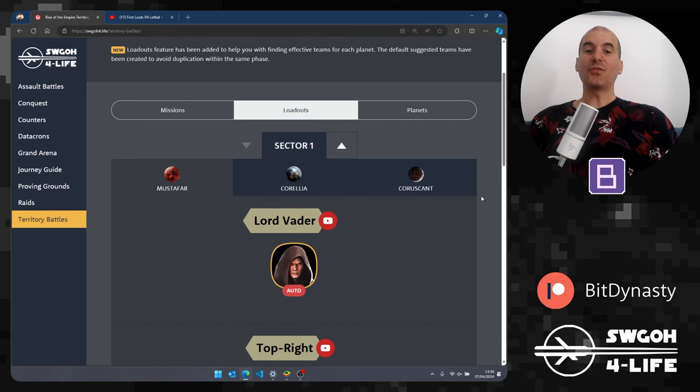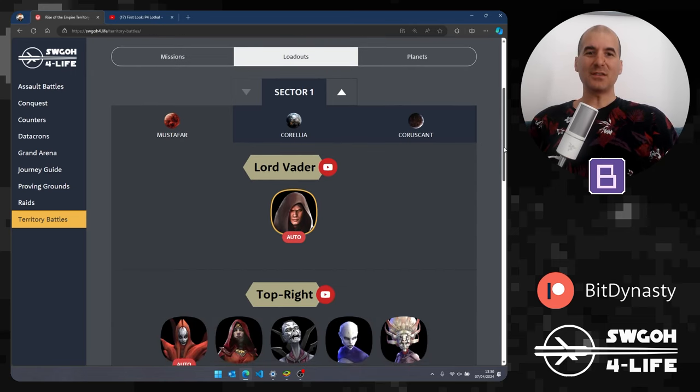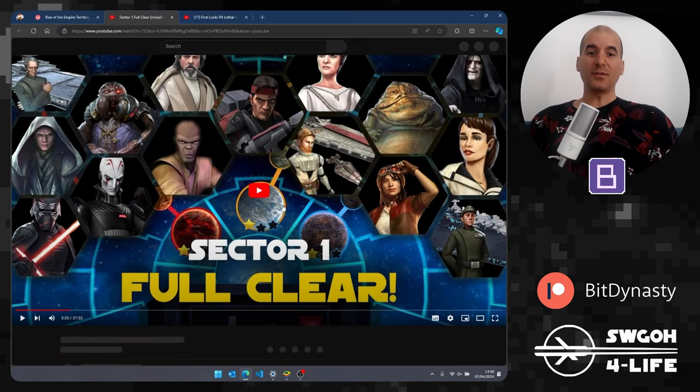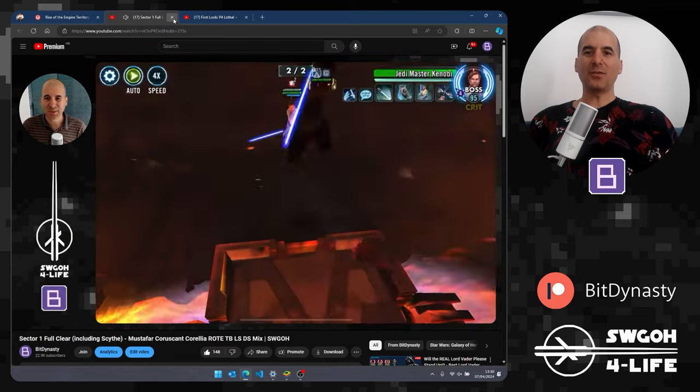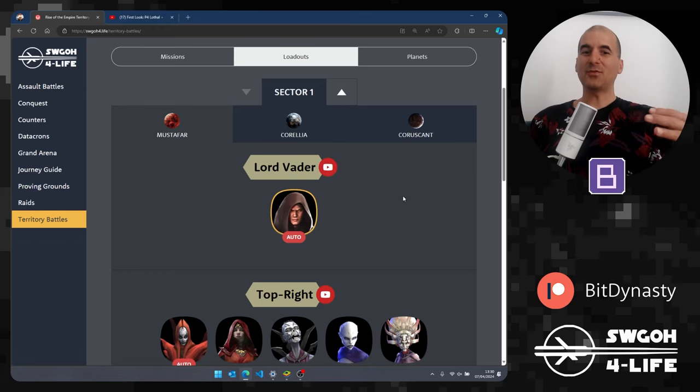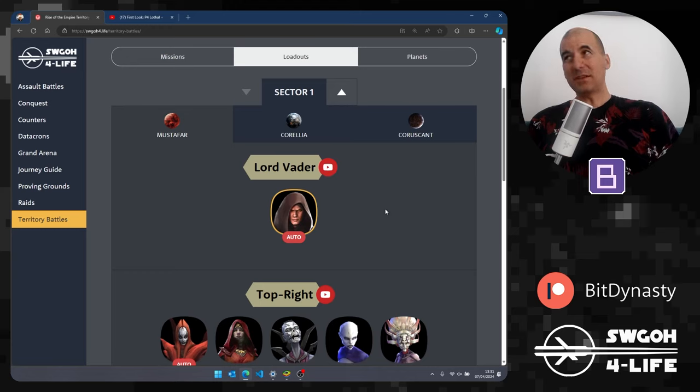Each sector shows a list of what I call default teams that I'm personally using, that I found work well. They're built in a way so that if you want to full clear the entire phase in one go, there are no duplications between units. If you're aspiring to do full clears of the first three sectors, you can get a good idea of what teams to build for each mission. There are play buttons everywhere — click one and it takes you to a YouTube video where you can see that team in action.